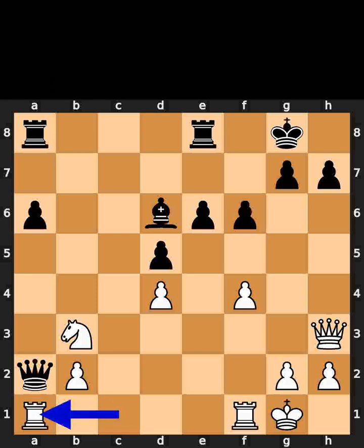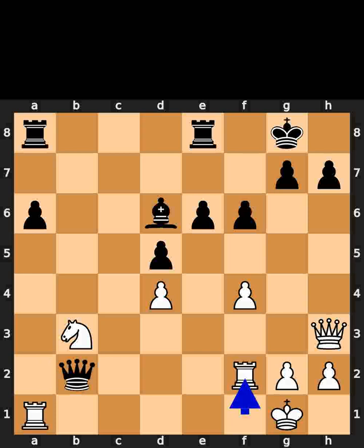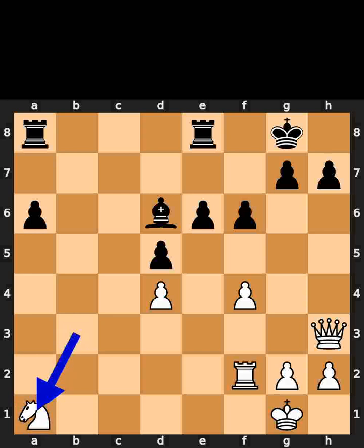White plays rook to a1. Black takes the pawn on b2 using the queen. White plays rook to f2. Black takes the rook on a1 using the queen with check. White takes the queen on a1 using the knight.